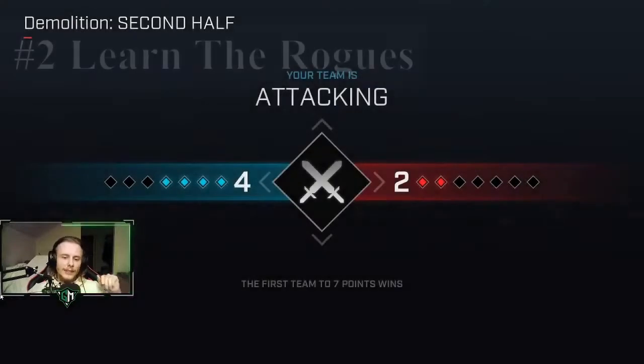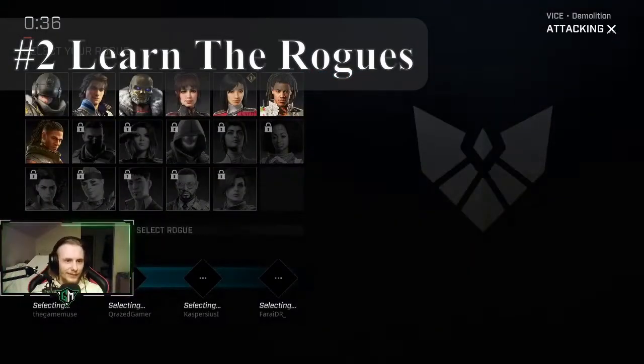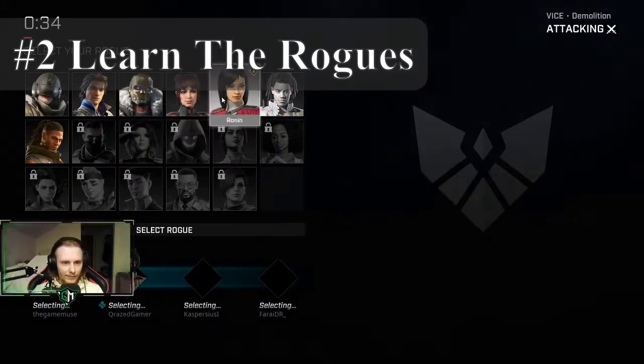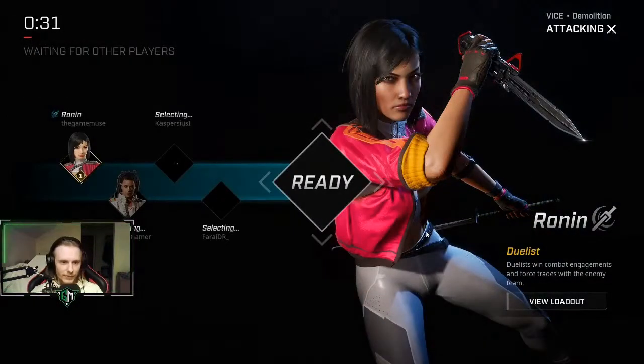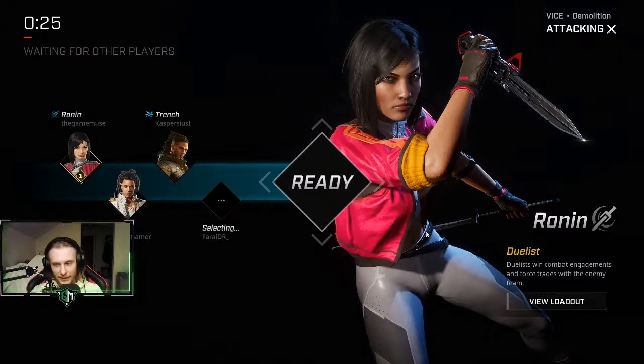Tip number two is to learn the Rogues. You should focus on one Rogue in the beginning to master, and then once you master that Rogue you can take another Rogue to have as a secondary pick in case anyone picks your main, to kind of master that one too.